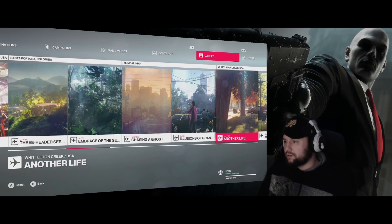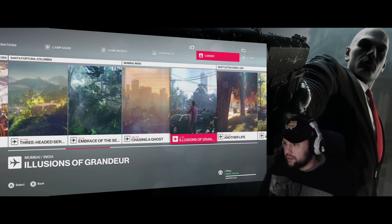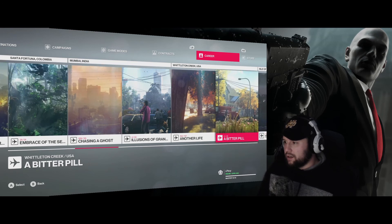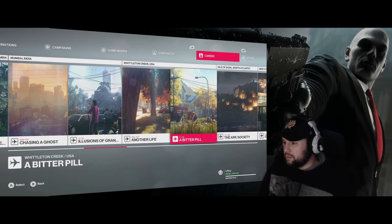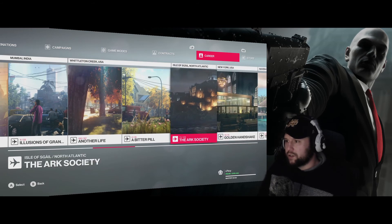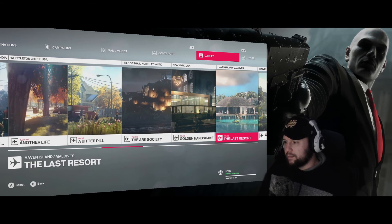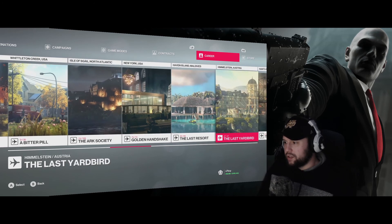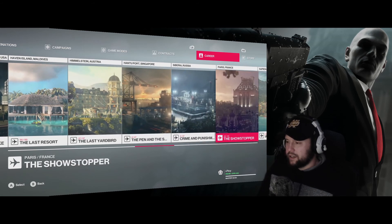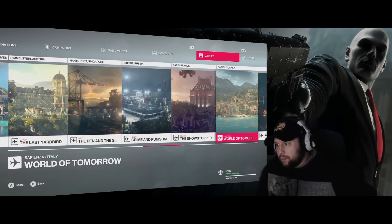Illusions of Grandeur - I don't even know if I did that mission. Didn't do the Bitter Pill mission. You can see I'm starting to trail off a little bit on the later maps - Arc Society, Last Resort - and then these three are your Sniper Assassin modes.